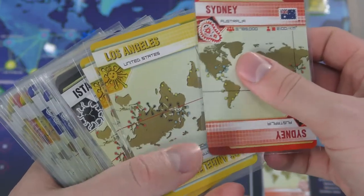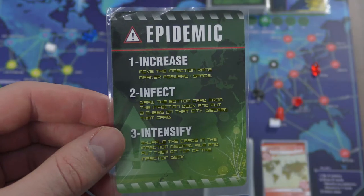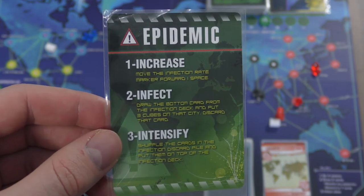Each class has a special ability that only that specific individual can do, which bypasses certain regular rules of play. There are two decks in the game: the player deck and the infection deck. The infection deck is where the game will play itself — it will spawn infections in certain areas of the world. The player deck is where players will be drawing cards from, and it will also include the infamous epidemic cards, or as I like to call them, super not fun death cards.